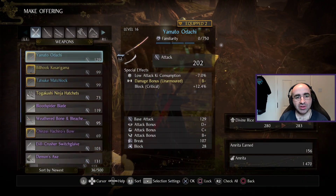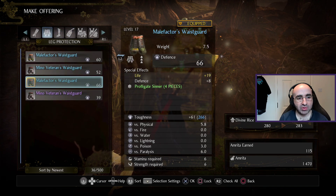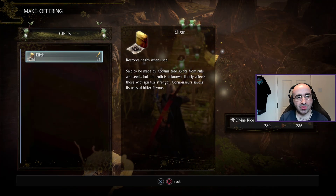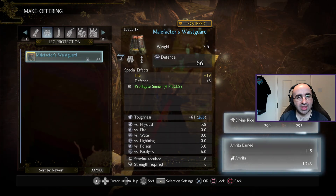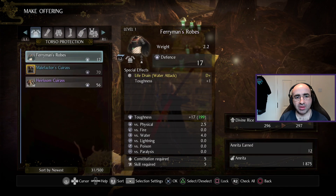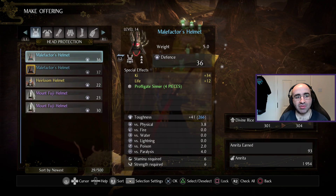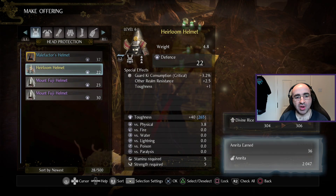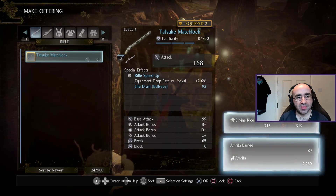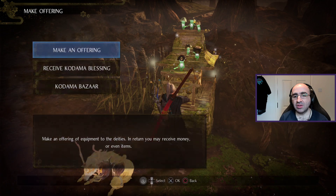If you make an offering, you can get rid of useless gear. For example, I've already got level 66 legs — I don't need all the other ones — and in exchange I can get elixirs and other things. Now of course when the main game comes out I wouldn't recommend recycling everything, because you will be able to dismantle gear and craft it into new items. But for the sake of the demo, just offer them all.